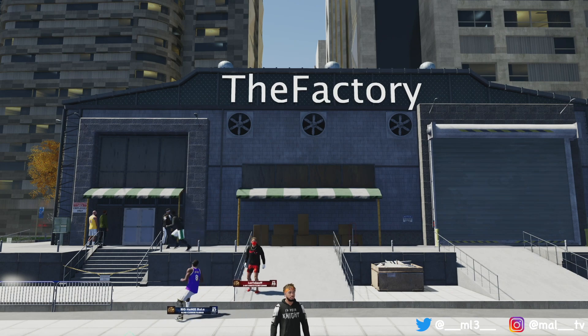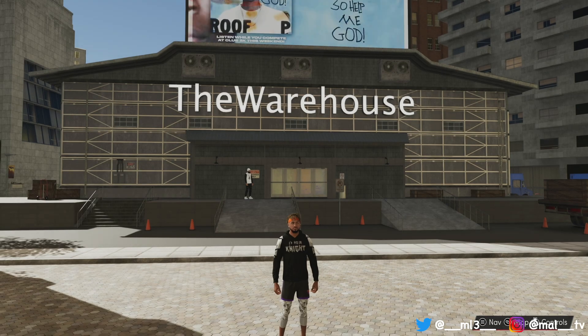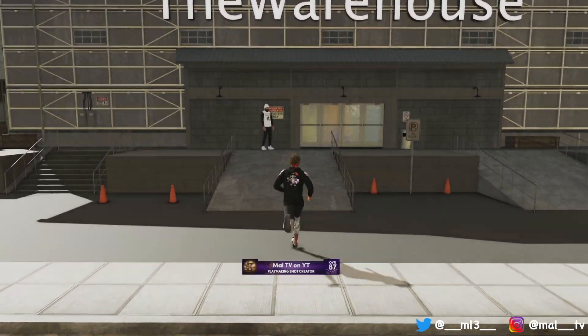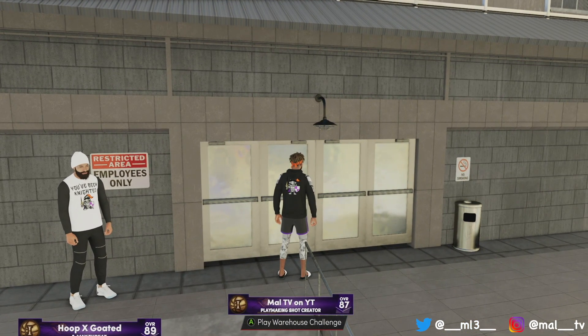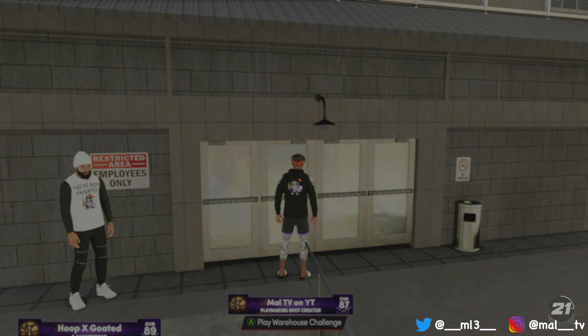Once you've found the locations, they'll say something like 'the factory' or 'the warehouse' depending on where you go, but they're gonna have the same things in them. All you want to do is walk up to them and it'll say 'play warehouse objective' or 'play warehouse challenge.' Just click A or X on your PlayStation and it's gonna load you into the actual game.